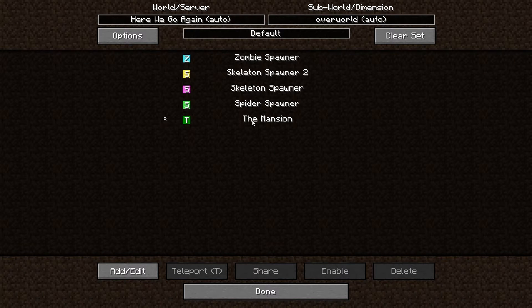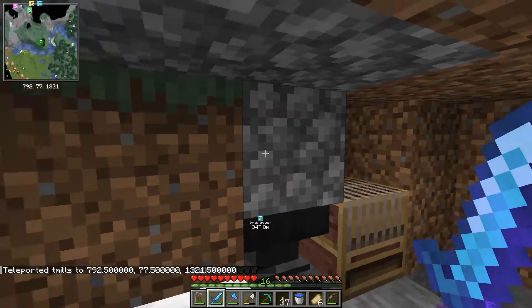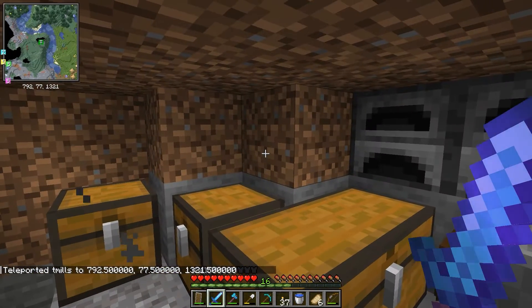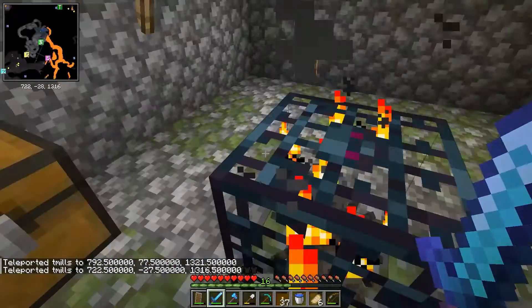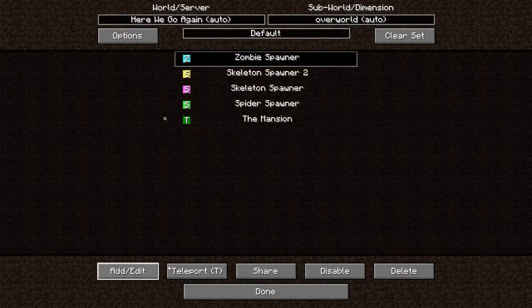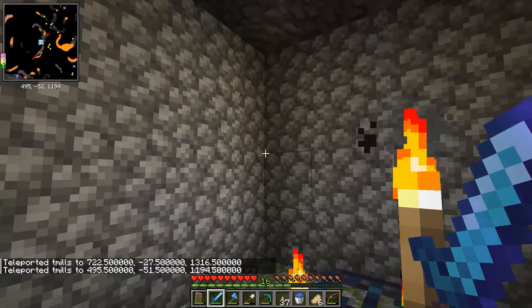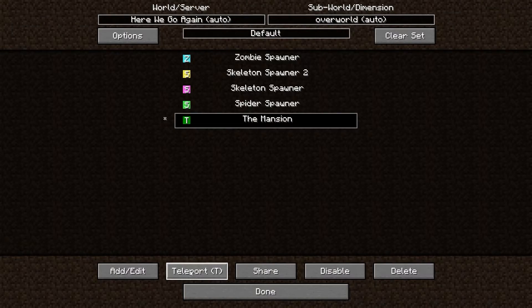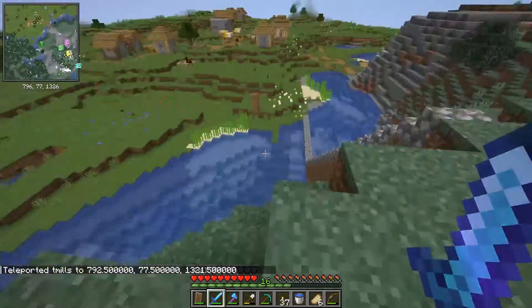Another thing you can do is teleport to locations. I can teleport to the mansion — and here I'm inside the mansion. If I want to teleport to the spider spawner, I'll teleport there. If I want to teleport to the zombie spawner, I'll teleport there too. This is actually extremely dangerous because there could be mobs in there, but that's as easy as it gets.